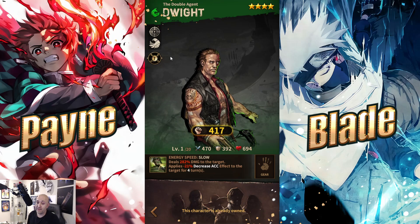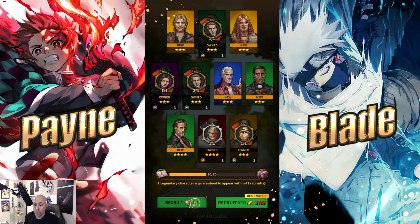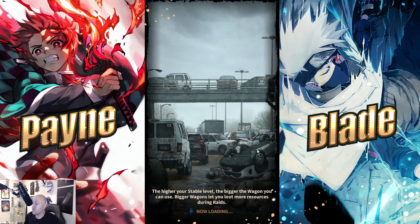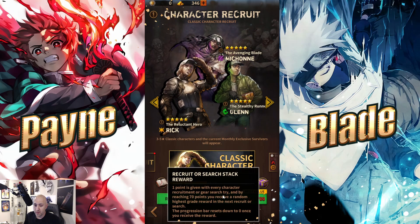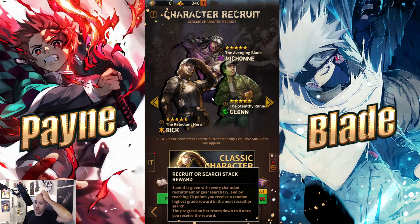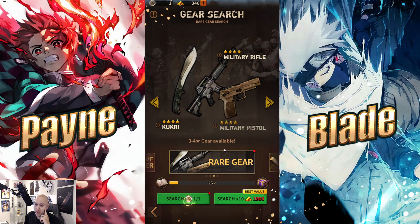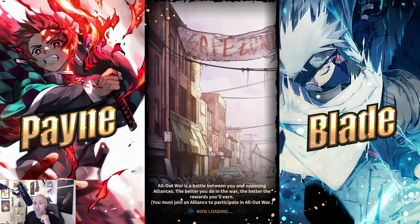That's how the summoning works. I might level up Dwight — we'll do one more recruit. You can see there's a pity system down there. At 70 pulls you get a unit of your choice — actually it says you receive a random highest grade reward, so it'll be one of Michonne, Rick, or Glenn. These only offer three-star characters, but we have a token for this one. Let's see if we get something better than a three-star weapon — Sheriff's Revolver again.